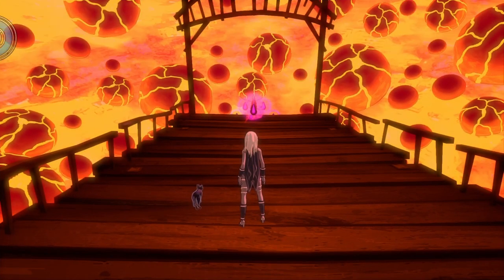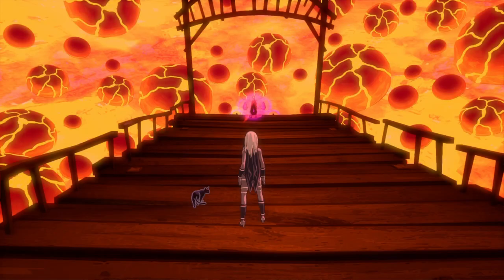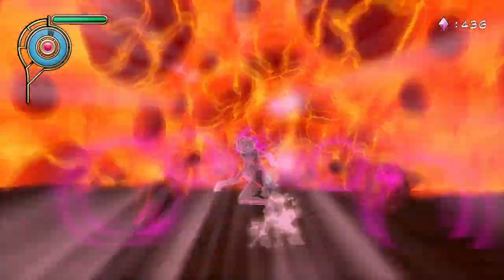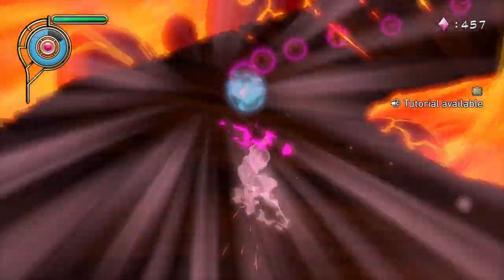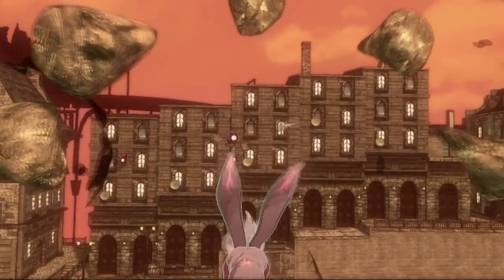Start off by talking to Gade, and he will send you back to the Rift Planes, this time to the Inferno. The strategy for this area is the same as the last Rift Plane in episode 6. Defeat the nevi and follow the path from the flower. The times you need to shift are long, so it is advisable to use the wooden areas to refill your meter. In one of the areas, you will come across a skill tree that gives you Gravity Typhoon.